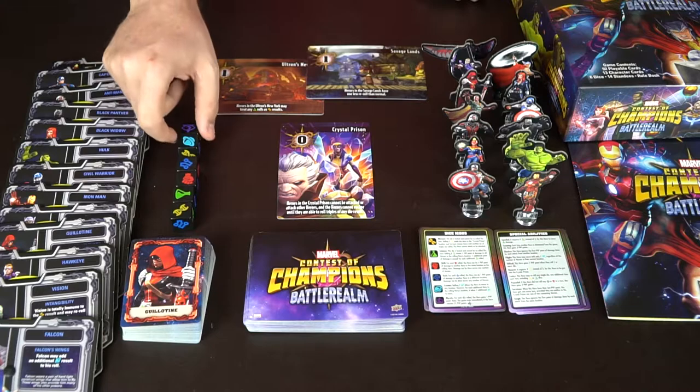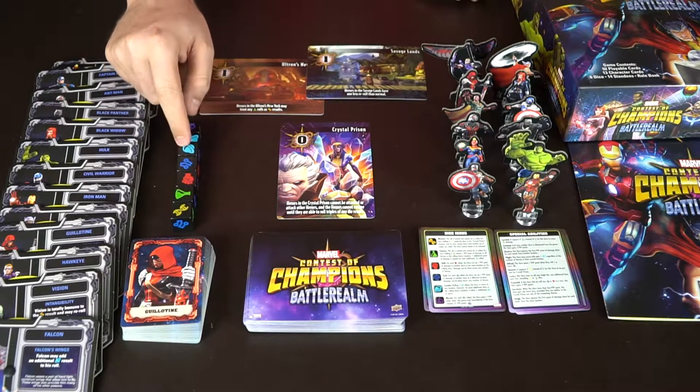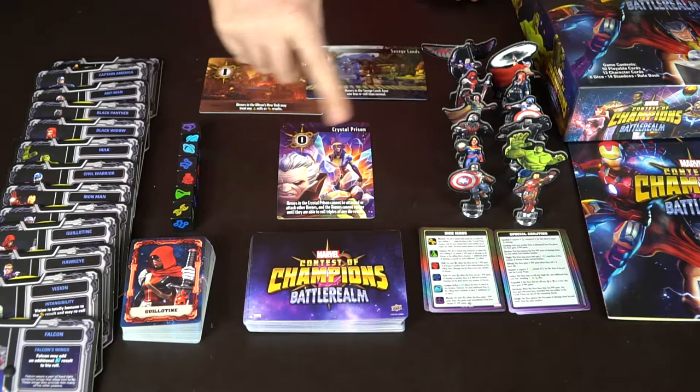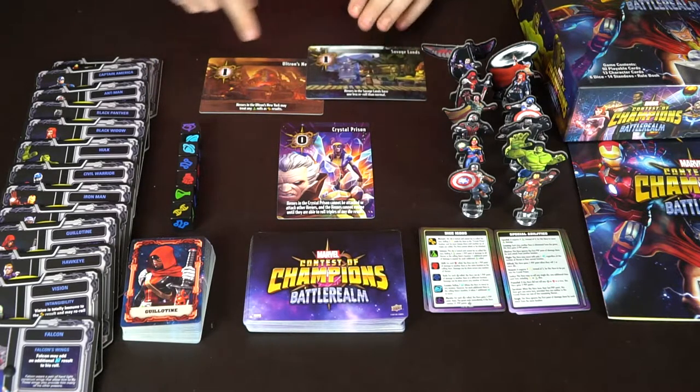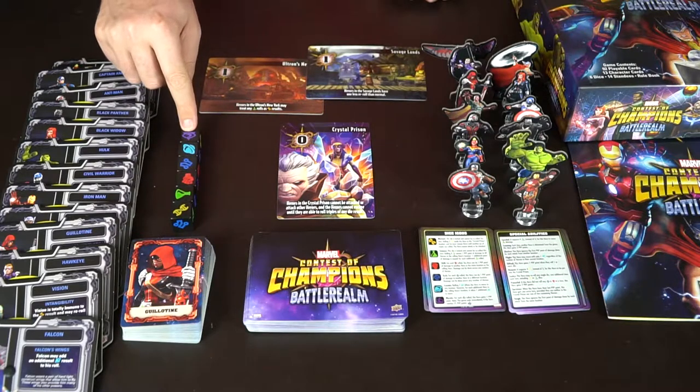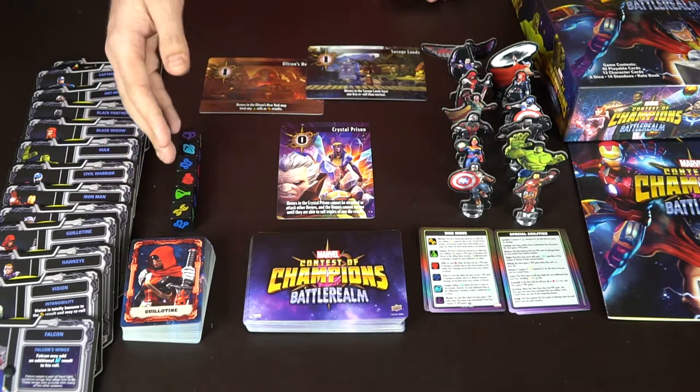You've got the Melee punching die in red, the blue Ranged attack die which means you can attack somebody not in your space, and a blue Movement die that lets you move to any location you want on the board that isn't the one you're currently on. This last one is a Wild, which basically lets you choose any color or die result you want.